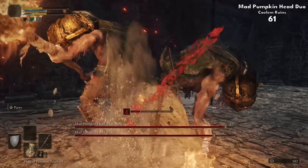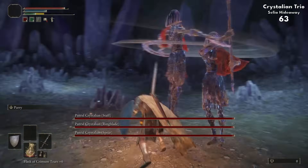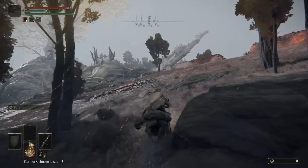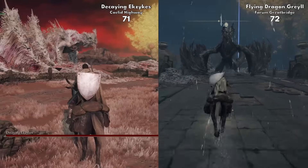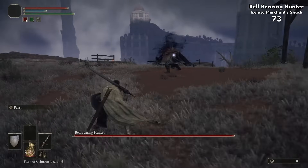I didn't really realise until doing this how many duo bosses the game puts into these harder sections. Then, after the underground's done, we're next onto the local variety of bosses: the night bosses, tree bosses, dragons, and all the rest. With the quick ones out of the way, now for the interesting ones.